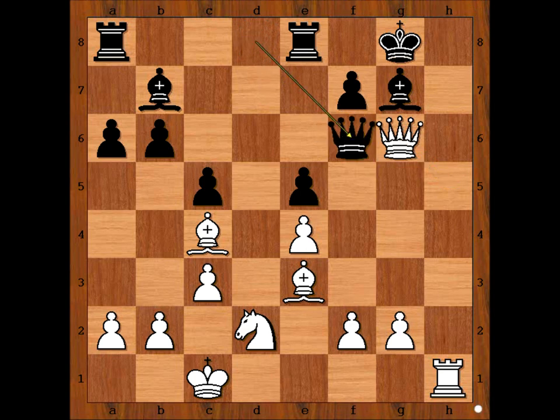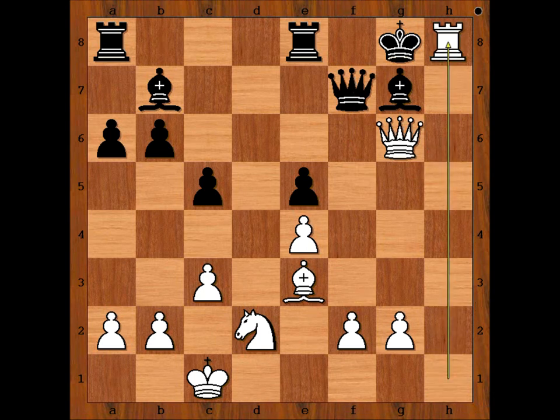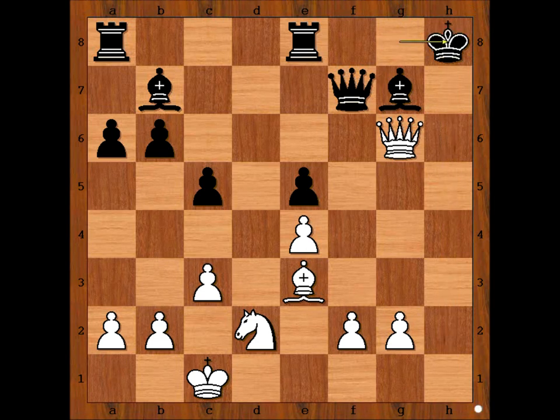Queen to f6. Try to guess the move that Steinitz played. Queen takes bishop. What did Steinitz have in mind when he sacrificed the bishop? Rook to h8 — separating the queen and the king. Queen takes queen. And black resigned — enough torture for a day.